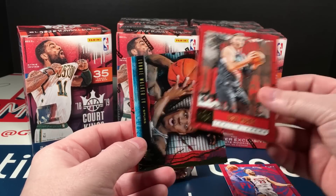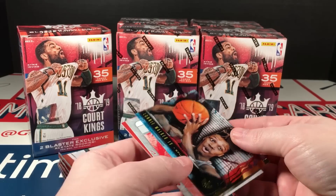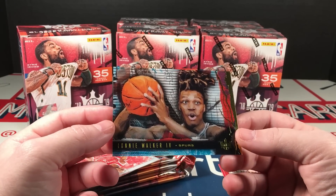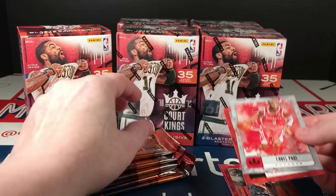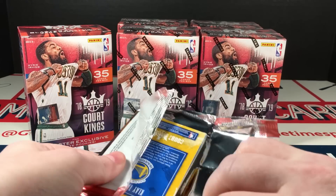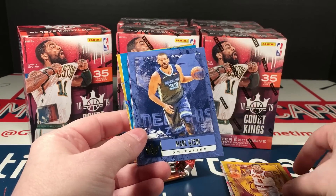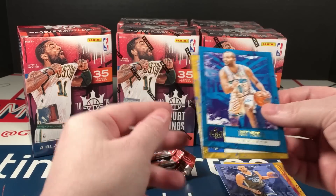I got Blake Griffin and Lonnie Walker — wait, what is this? Oh, this is one of the acetate cards. If I had felt it I would have known that. That's what it looks like — it looks really good. Chris Paul and Lillard too. Yeah, those acetate are sweet. With these only being found in blaster boxes, there won't be a million of them floating around, which is good. Paul Gasol Renaissance Men, Tony Parker and Klay Thompson.